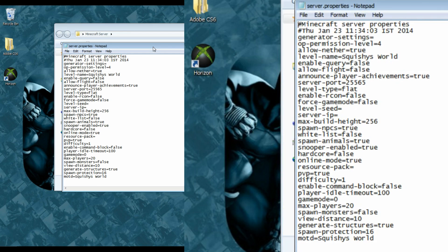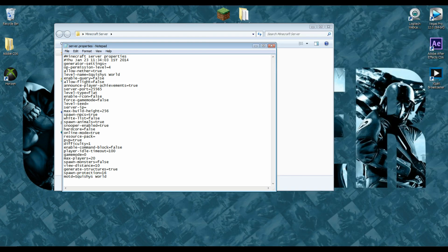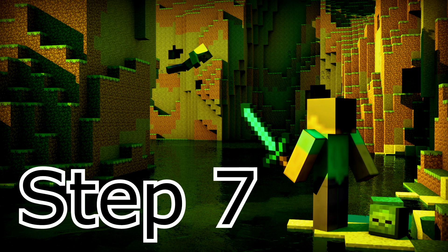Now this file is all about your server settings. In my description I have a link explaining what everything means so you can edit it yourself. For example, you can see the server port is 25565 — that's what you used on the router. You can set the player idle timeout, and the message of the day — mine says 'Squishy's World'. I also included a link for color codes so you can make it display in rainbow colors or any style you want.